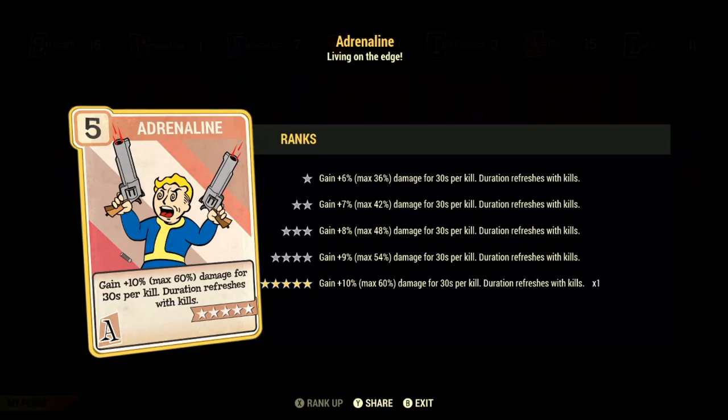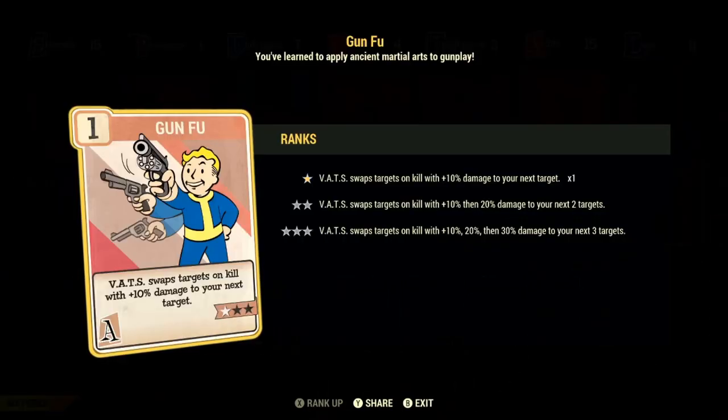Then we have Adrenaline. This perk is just huge for damage — you gain more damage output the more enemies you kill, maxing out at 60%. It lasts for 30 seconds and refreshes with every kill. If you're in a huge group of enemies, you're going to be dealing progressively more and more damage as you go. Definitely useful and I highly recommend chucking it on. Then finally for Agility, we have rank 1 of Gun Fu. You might be asking why I have Gun Fu on a melee build — and my answer is it's amazing. If you've never used Gun Fu on a melee build, you're missing out. The VAT Swap ability on melee is especially potent and so useful for dealing with crowd control situations.